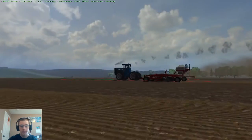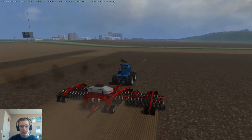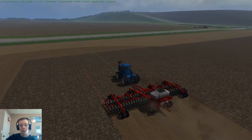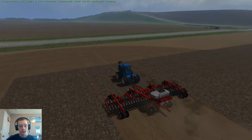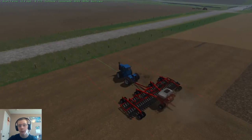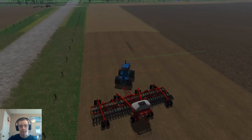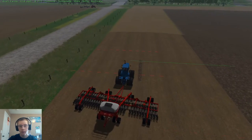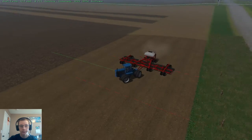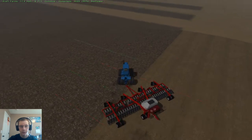Like, you can download packs and they will have different machines. I remember there was a pack on Broncoma Farms — he had a pack where there was a corn chopper driving around, and combines driving around. It was kind of neat. I just don't know if that's possible to do in FS15 or not.